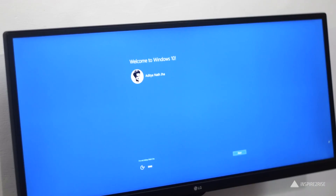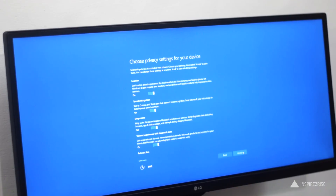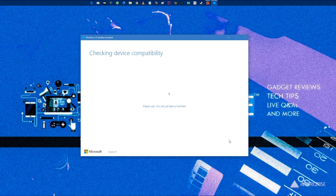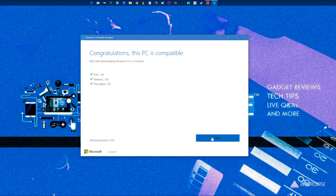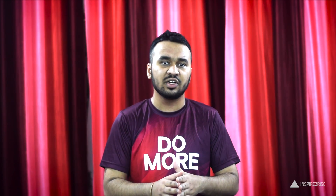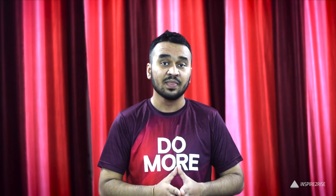Hello folks, this is Ayatan Ajra from inspiredwise.com. Windows 10 Creators Update is out now — it is the latest version of Windows. By default your Windows 10 won't be updated automatically. You can do so by installing the Windows 10 Update Assistant, the link for which I'll include in the description. You can also go into Windows Update settings and force a check, but most probably it won't show the update because it's being rolled out in phases.